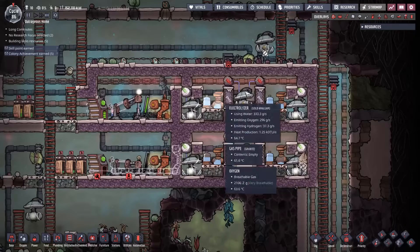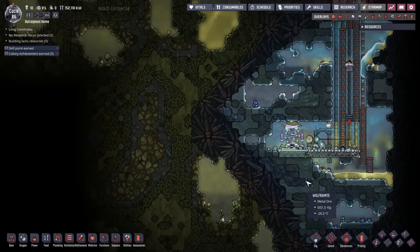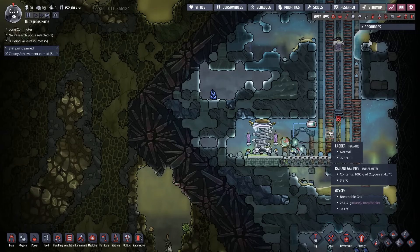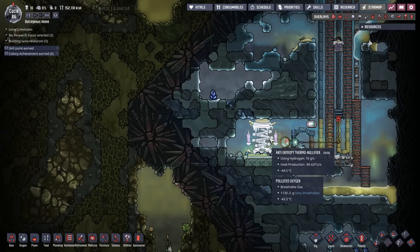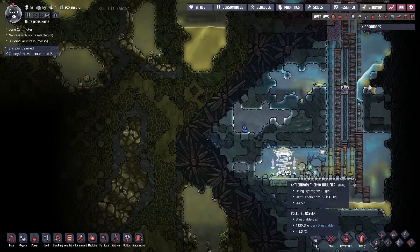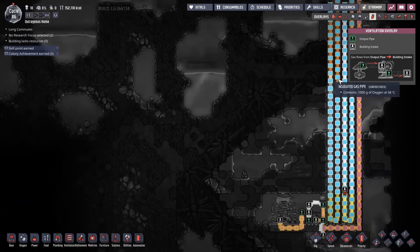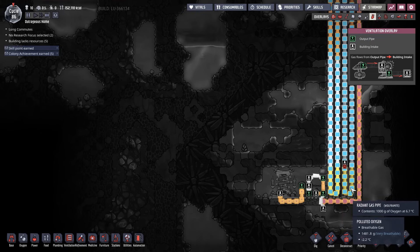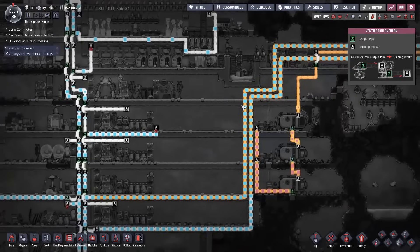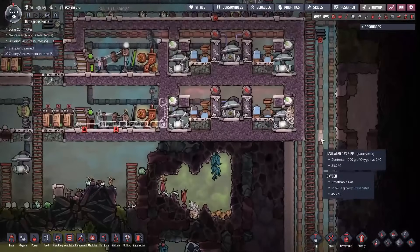For cooling oxygen, you can route it through a coal biome or any biome with sufficient temperature to absorb heat. If you have an anti-entropy nullifier, it runs on hydrogen, so a little overflow hydrogen can power it — one nullifier will cool about two kilos of oxygen per second down to roughly 40°C. Run the hydrogen through mostly granite piping with a bit of aluminum or wolframite at the end for conductivity, then insulate it with igneous rock before sending it back to your base.